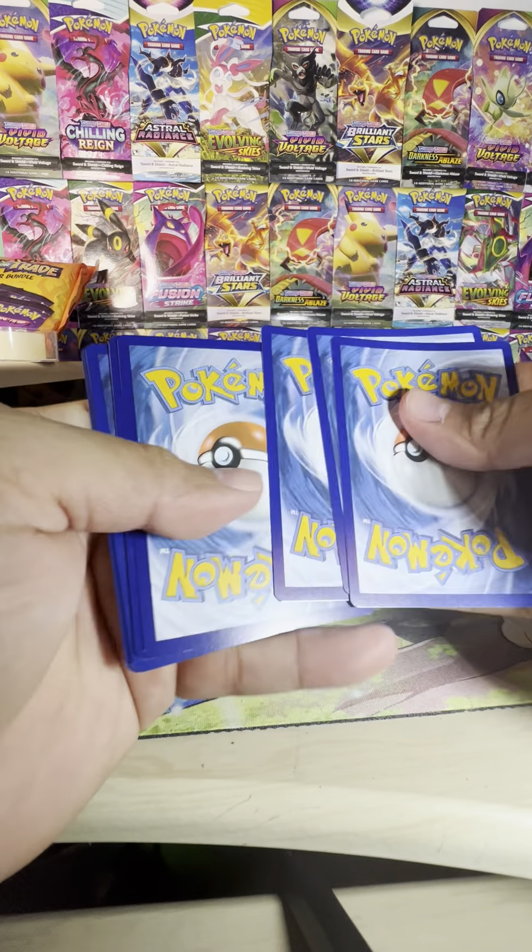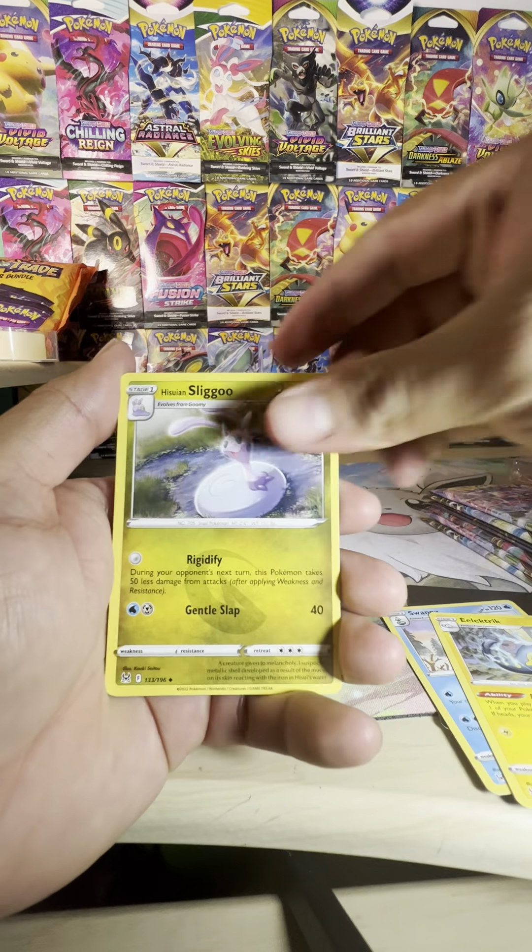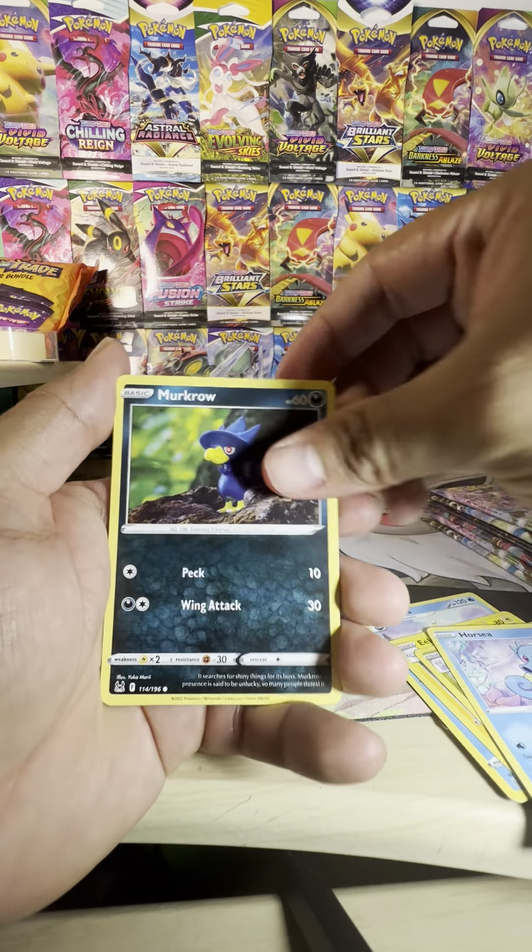I also managed to get myself some of the brand new set in Japanese. I believe it's supposed to be called Silver Tempest. It's coming out in November, I believe, around the time that the new Scarlet and Violet game comes out, which I'm incredibly excited for. No hit on that one. Let me know if you guys are planning on playing the new game — there's obviously going to be some new mechanics that I'm pretty excited for, and for the free roaming world, I think that's going to be really cool.